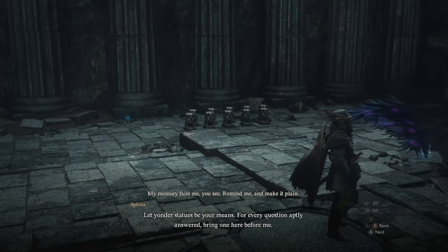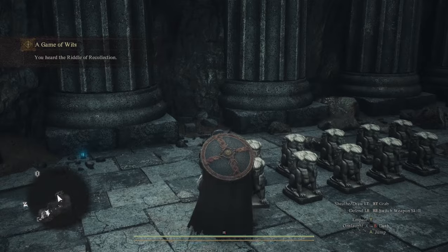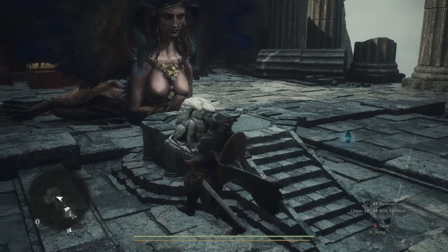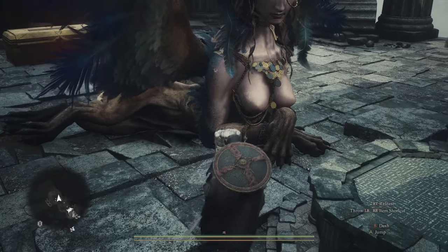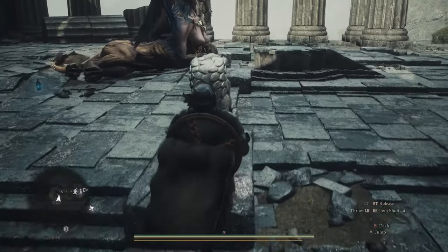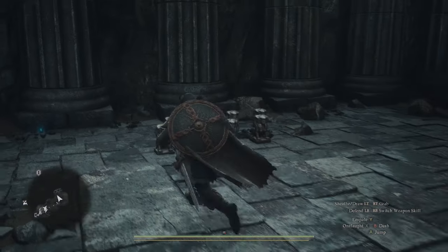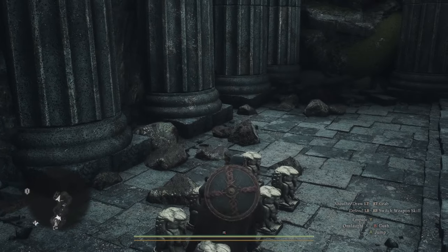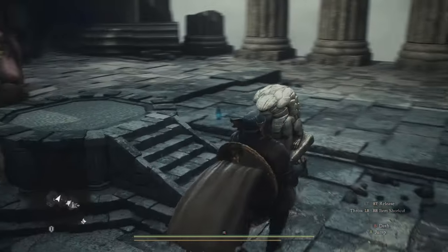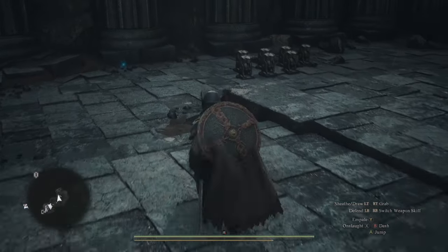One of the questions will be: how many riddles have you answered successfully so far? This riddle is a trick, because finding the Sphinx in its new location counted as one of the riddles. So if that's the first question it asks in the new location, you will have completed six questions, not five. It hints at this because as soon as the Sphinx finishes congratulating you, one of the chests will open as if you completed an answer — because you did. You'll be tasked to carry little statues from the left to place in front of the Sphinx, representing how many right answers you've gotten. The answer will vary depending on how many questions it has asked you before getting to that one.